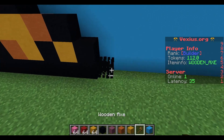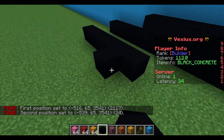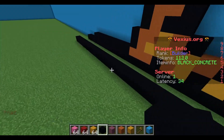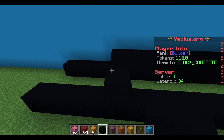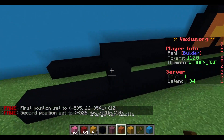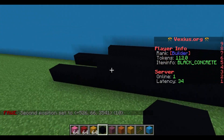We're going to start with 24 black concrete. You're going to have an airspace of four, so the fifth block in you'll place down black concrete. From here you count two, four, six, eight, and it should be ten black concrete like this.